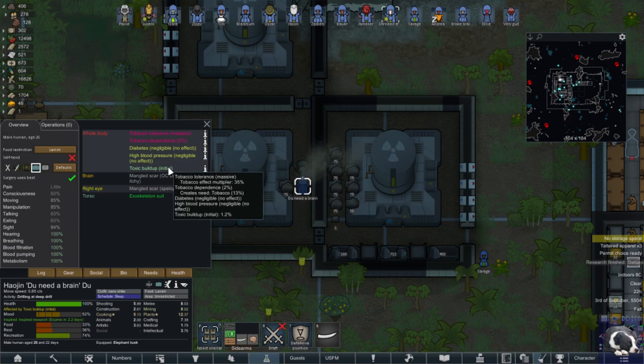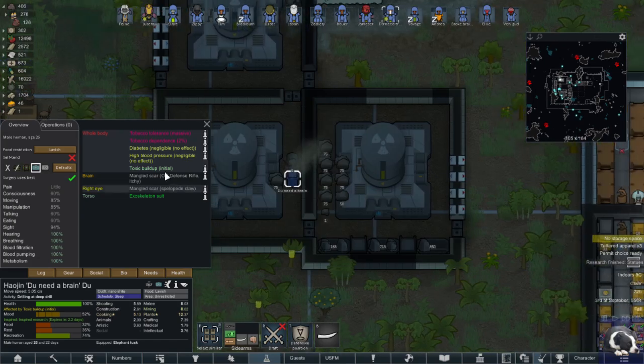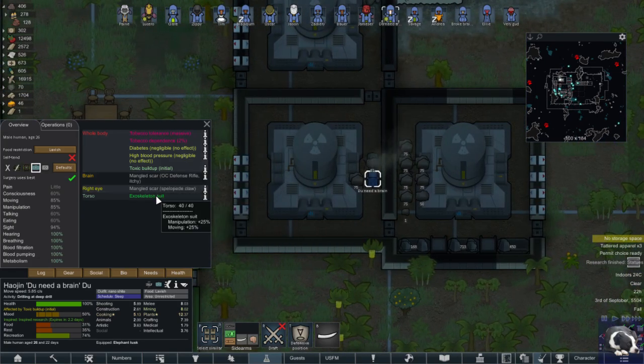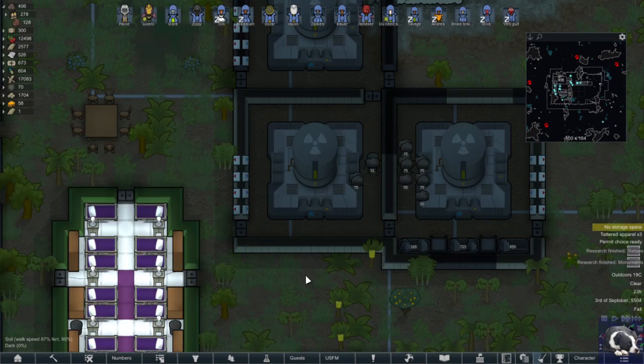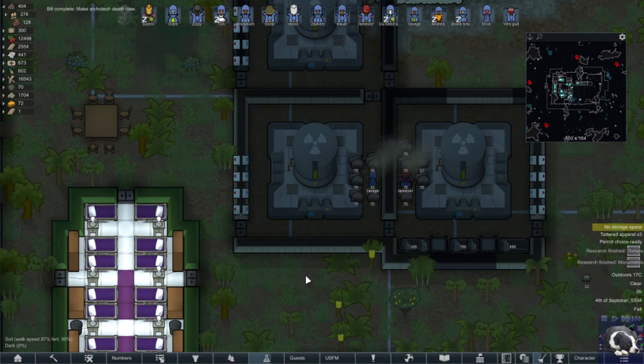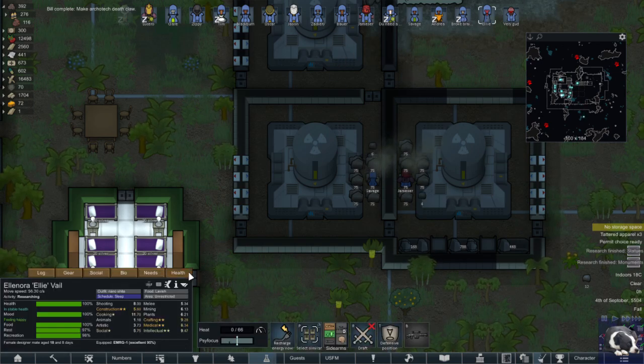The exoskeleton suit — if you have to choose one bionic to give a person, that's the one, for sure. I don't know about the editing, I might just upload it for now. This is kind of just a test video to see how uploading goes, to test out this mod pack, to test out a whole load of things. We'll see how it goes.